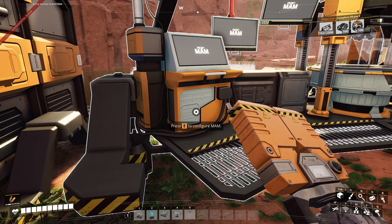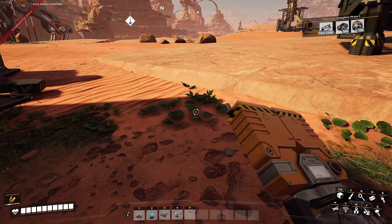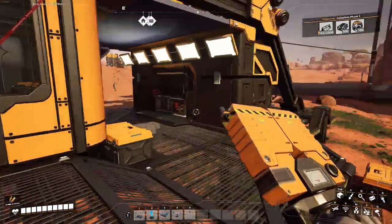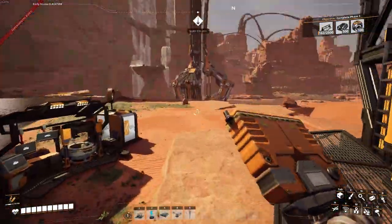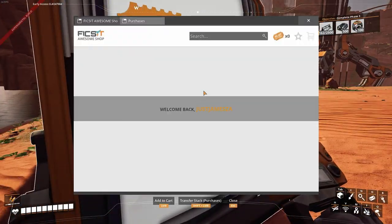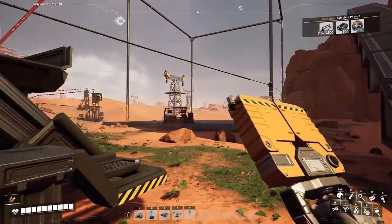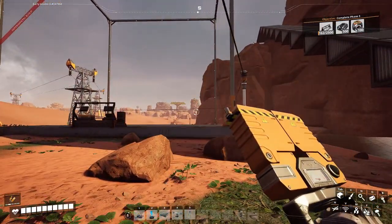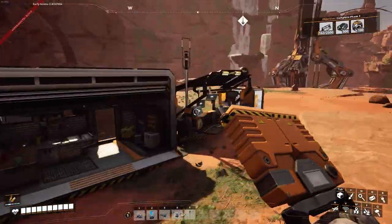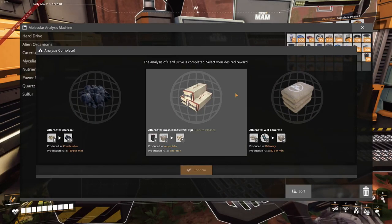Welcome back to another episode. We finished the space elevator last episode. In between episodes, I made a little power line and explored the map a bit, and I found one of those hard drives, so now we can do more things.